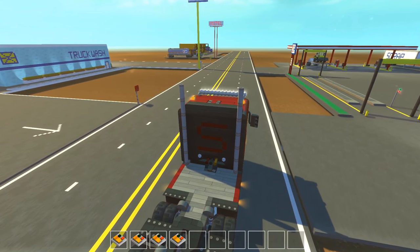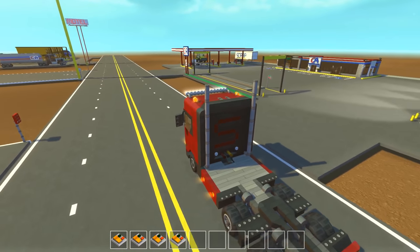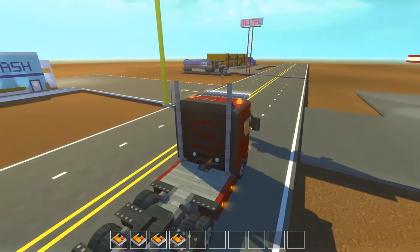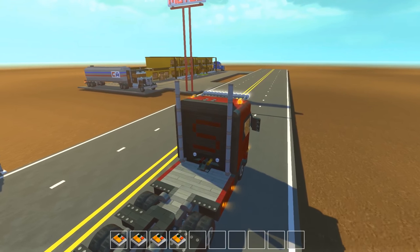Let's drive this thing real quick. I don't have many roads in the truck stop world right now — I want to continue this highway and maybe make a bridge or have it curve. To the right is the truck stop, to the left is the truck wash, and up here to the left is the motel.